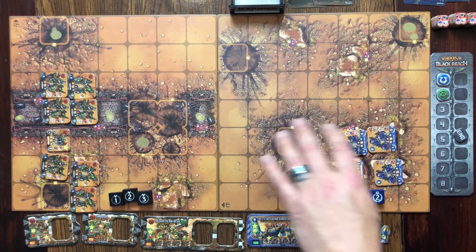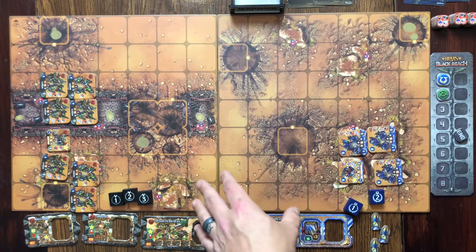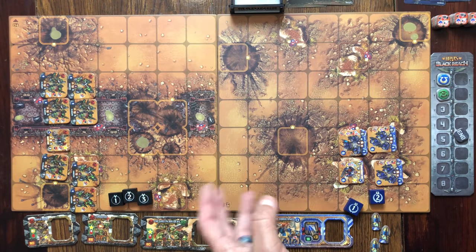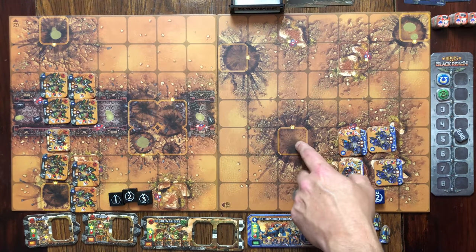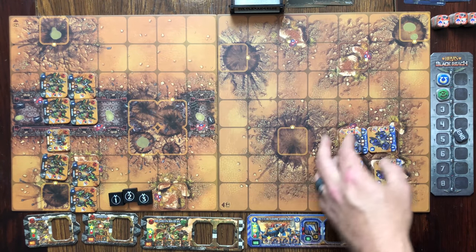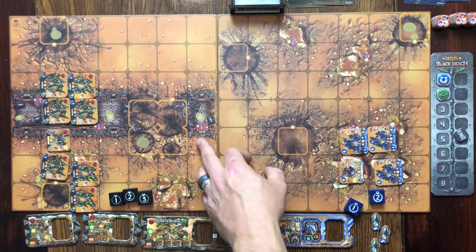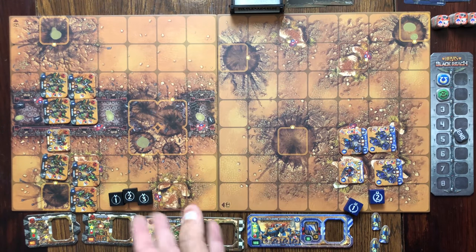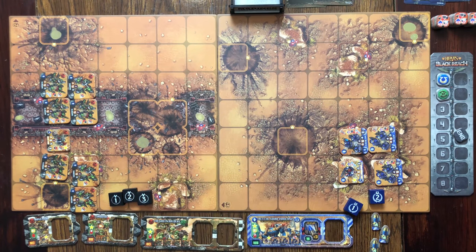There are terrain things to worry about on the map board itself - little symbols that will affect units that shoot or move through them. Unfortunately, it's another thing I wish they had taken and had a player aid for. Some of the stuff is easy to understand - the yellow that matches the infantry means if your infantry are in there, they get a bonus to their defense. Some stuff blocks terrain, some doesn't. Some will cause a line of sight to be obscured, which will cause a penalty. It keeps chapping me because I know I'm going to have to pause and look back in the rulebook to clarify some of this stuff. I really wish they had a player aid.